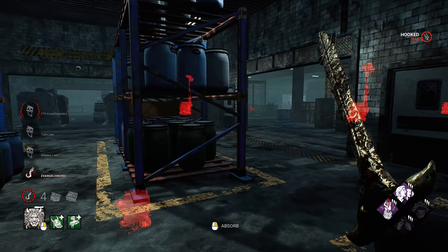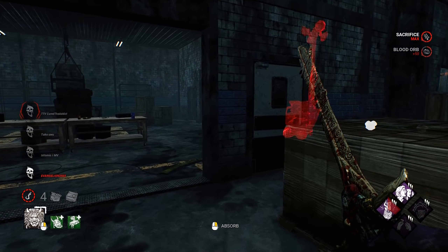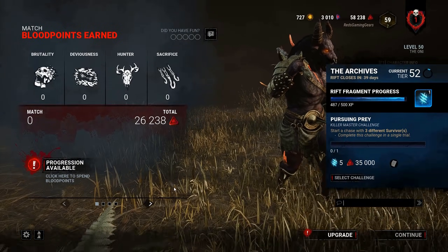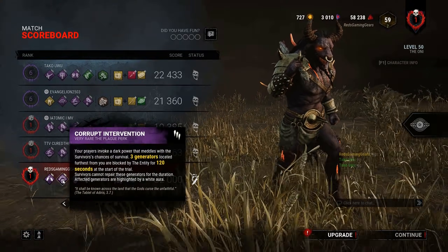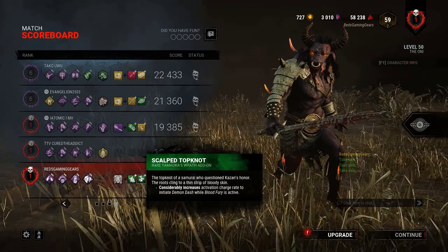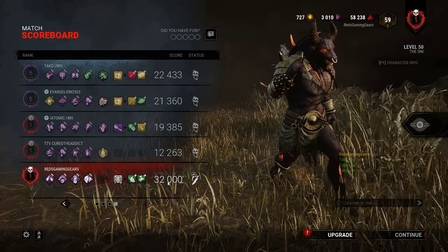Day one of Oni down, and we've got 29 more days to go. I'm excited to get better with this guy. I've been practicing a lot with him in the past week, so this just kind of worked out really well for me — nice little merciless. Thank you guys so much for watching. Let's go through our build real quick: Tinkerer, Corrupt Intervention, Pop Goes the Weasel, Infectious Fright. For add-ons we did run the Wooden Oni Mask and Scout Topknot. They played really well; we just happened to be really on our A game today. This was a perfect game. Until next time, I'm Red and I'm signing off.